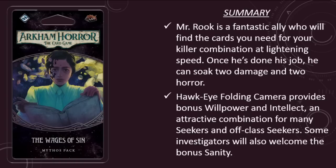That's going to do it for my look at the seeker cards in The Wages of Sin. This is a great pack for seekers. Mr. Rook is a fantastic ally who will tutor up the cards you need for your killer combinations at lightning speed. He'll also pull weaknesses, but you were probably going to see them anyway if you were drawing a lot of cards to assemble the pieces of your combination. And he's got two health and two sanity, which is great for squishy seekers once he's done his job. Hawkeye Folding Camera is an interesting alternative to Magnifying Glass, which I include in most of my seeker decks. Magnifying Glass is cheaper, but the camera does provide willpower and intellect skill bonuses. Seekers who are capable of clearing a lot of locations quickly, such as Ursula Downs and Joe Diamond, will appreciate the willpower bonus. Seekers and off-class seekers who are weak in the willpower and sanity departments will appreciate a boost to both. Seekers who fall back on mystic spells for offense will also take a liking to it.